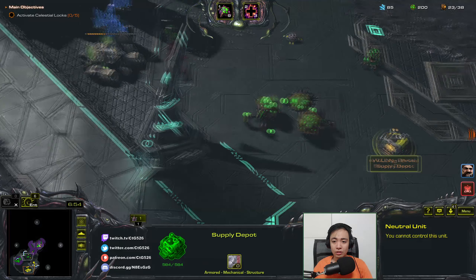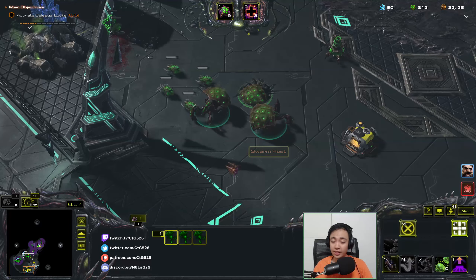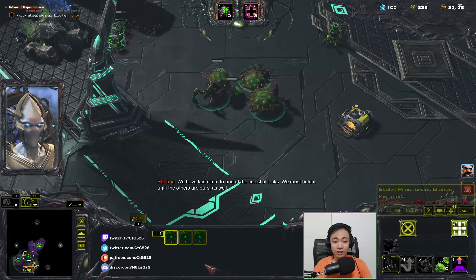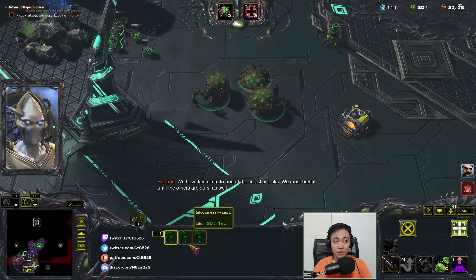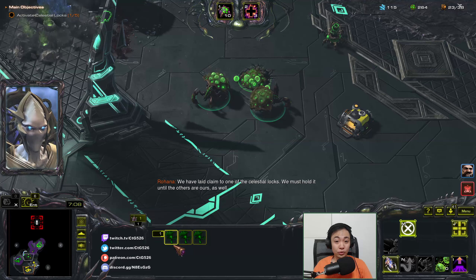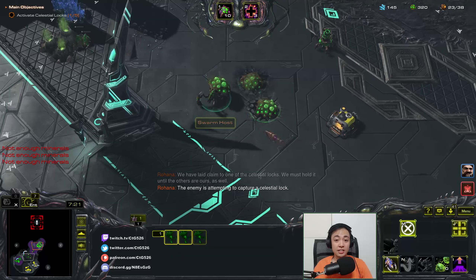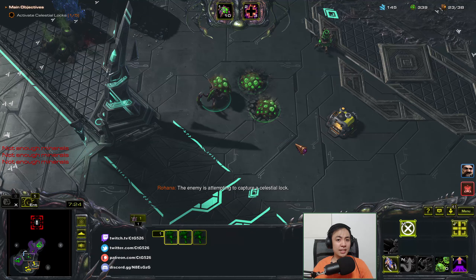Swarm Hosts: click the Depot, then Ctrl-click. That does select all of them, but you can see there's still a different subgroup selection for burrowed and unburrowed Swarm Hosts. When I unburrowed this, they're all the same. When I burrowed this, they become different subgroups, but the important thing is I can box select them, which makes it fixed.